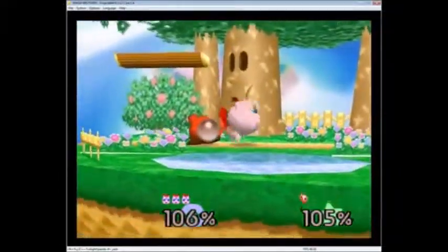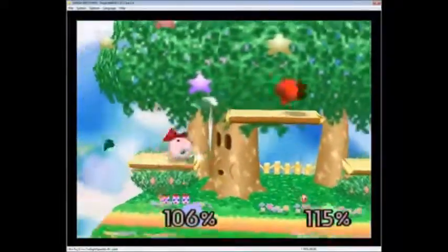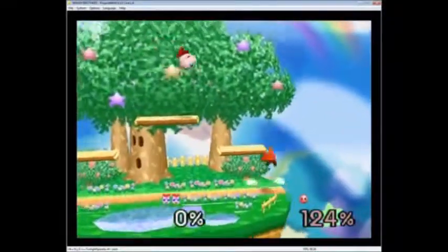Nice approach, double down air. Up-tilt — oh, close to a shield break. Misses the up-air. That could be tough on the platforms — Z-cancel and immediately go down. I have trouble doing that. It's hard to get through twice as much, because you have to smash instantly after the Z-cancel.